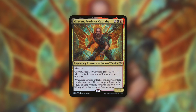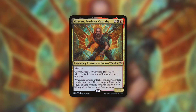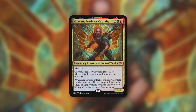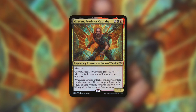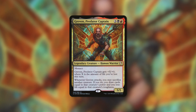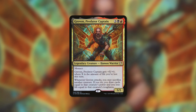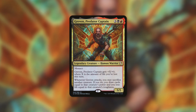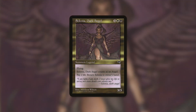How about a commander that actually benefits from losing life — Graven, Predator Captain? It's a 5/5 with menace that gets +X/+0 where X is the amount of life you've lost this turn. On top of that, when it attacks you can sacrifice another creature and if you do, draw cards equal to that creature's power and lose life equal to its toughness. With just this enchantment in play, making all three choices loses you six life — Graven becomes an 11/5 with menace, which is a two-shot KO on any opponent, and with double strike it's a one-shot KO.